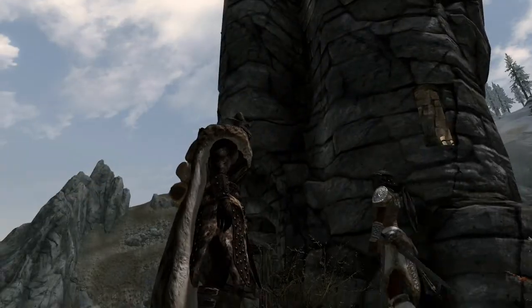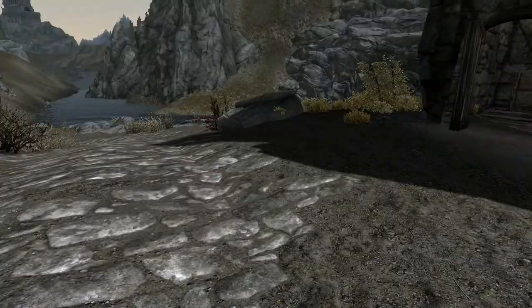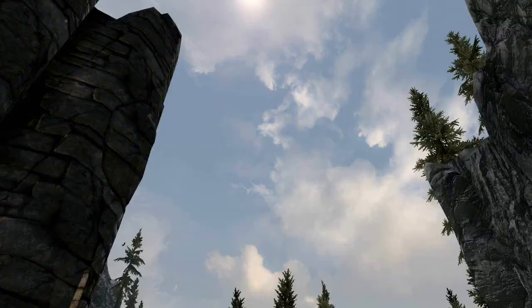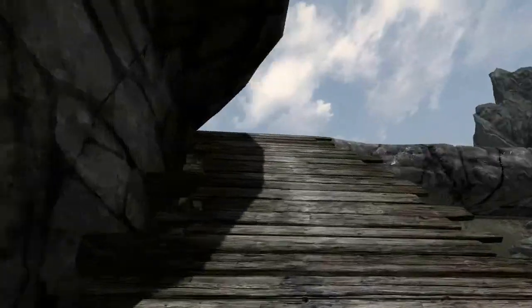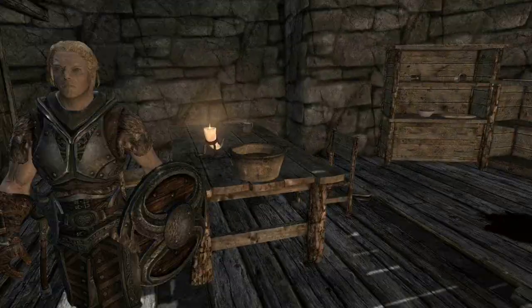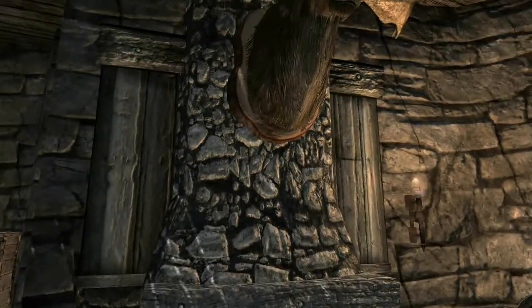I'm back in Valtheim Towers and I've been doing a little bit of housekeeping. You might remember there used to be a fire pit out here - I thought it was silly so I've consoled it out. If we take a look through here - ignore the blood - I've added a cooking pot here and an entire fireplace.